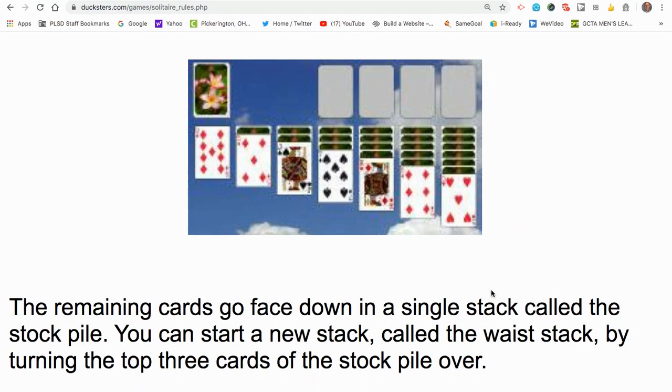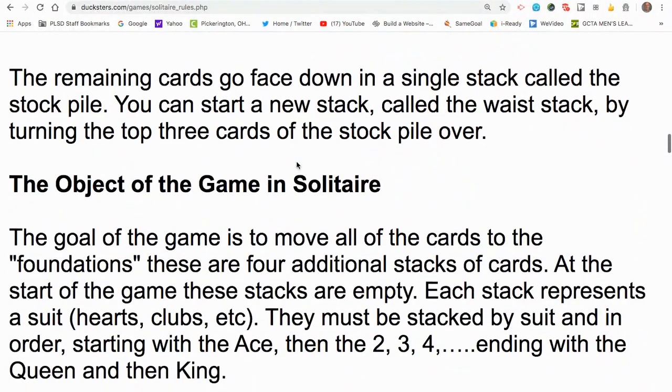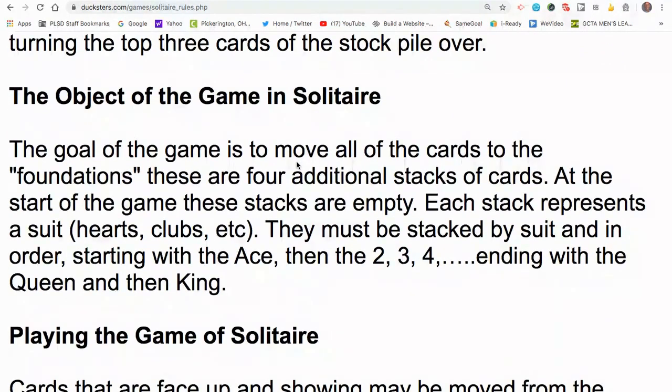The object of the game is to fill the four foundations, building the cards up from the ace of a certain suit all the way to the king of that same suit. For example, if you have the ace of diamonds, you put the two of diamonds on top, then the three of diamonds, and sequentially up until you get to the king of diamonds. Once you've reached the king, you have completed that foundation. Your goal is to complete all four foundations.